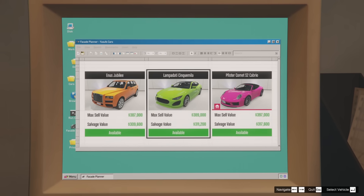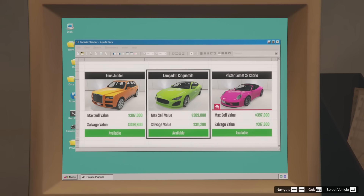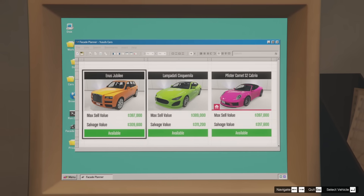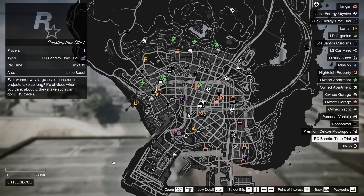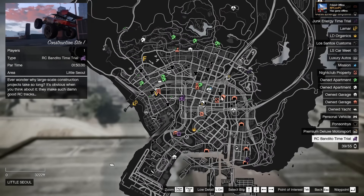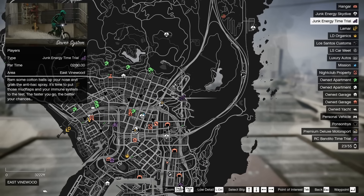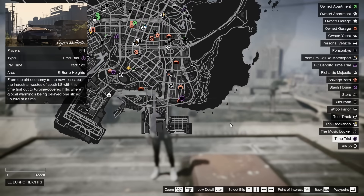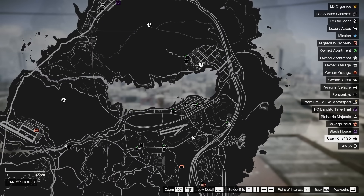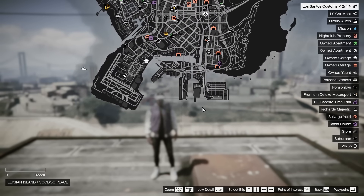The other vehicles available in the Chop Shop this week are the Lampadetti Cinquimila, which requires the Gangbanger robbery, and the Enus Jubilee, which requires the Duggan robbery. As for time trials: your RC Bandito time trial is Construction Site 1, your Junk Energy time trial is Sewer System, your regular time trial is Cypress Flats, and your HSW time trial is up in Sandy Shores — starting right about here and ending on the middle dock at the end.